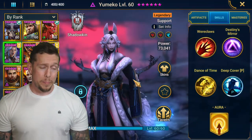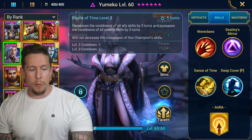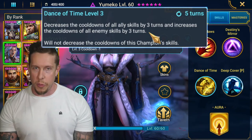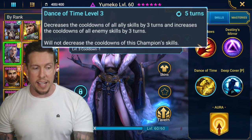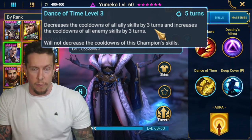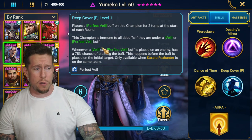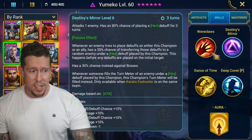Yumeko is insanely good. The first thing I looked at when I pulled her was 'Dance of Time' — decreases the cooldown of all ally skills by three turns and increases the cooldown of all enemy skills by three turns. It's Kymar mixed with a little Warlord, on a five-turn cooldown. Three turns is usually enough to activate Seer or Elenoril's poison combust. I still prefer Warlord in the arena personally, but Yumeko is great everywhere else. She also has 'Deep Cover' — perfect veil at the start of each round for two turns, making her immune to all debuffs while under veil.